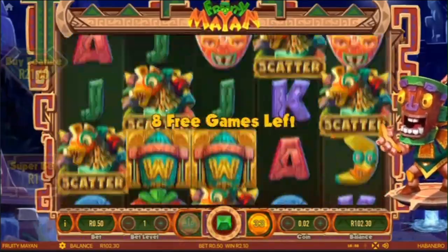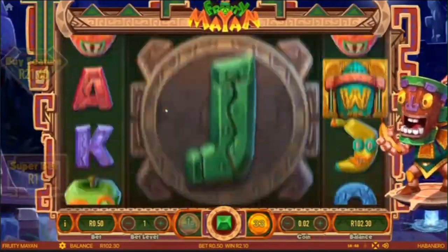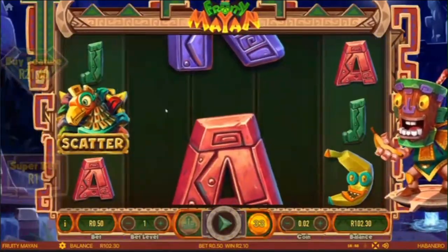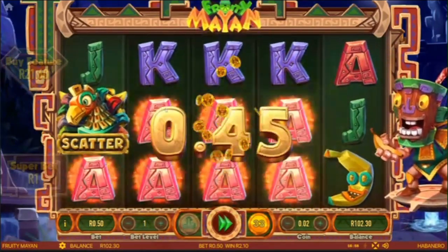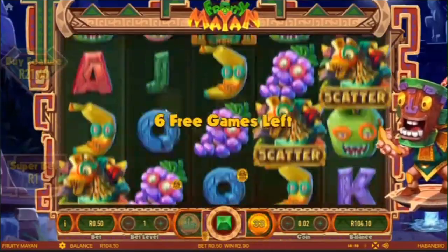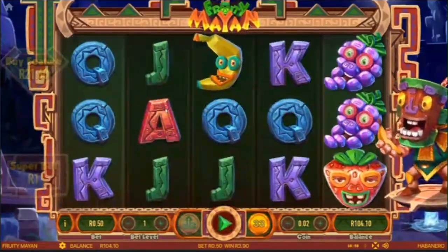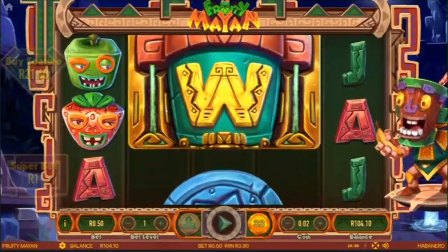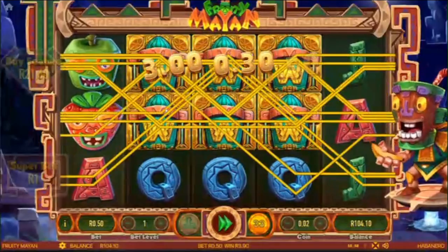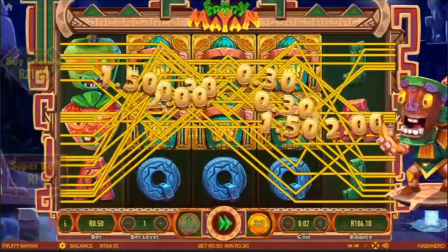Nine free games. We started with a hundred bucks and we're playing at 50 cents, by the way. We get a couple of ace symbols here. There's a wild — wild gives us a nice win.